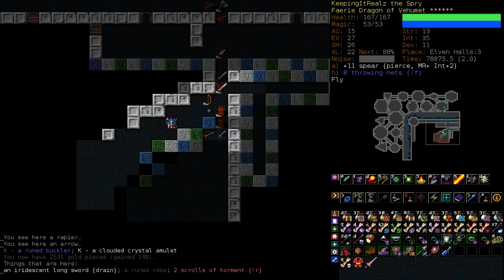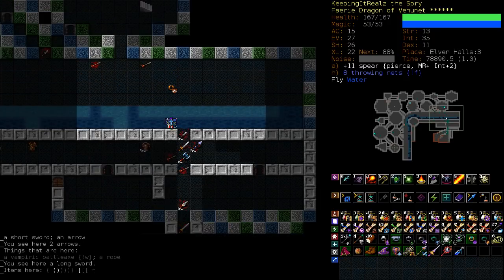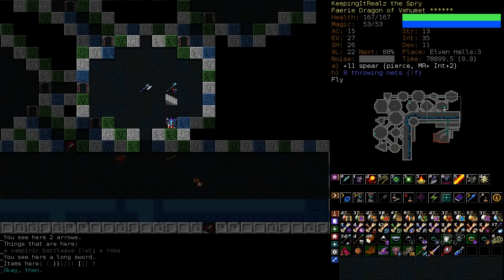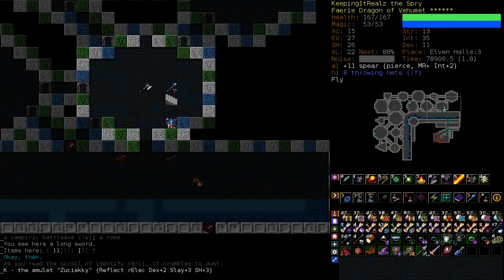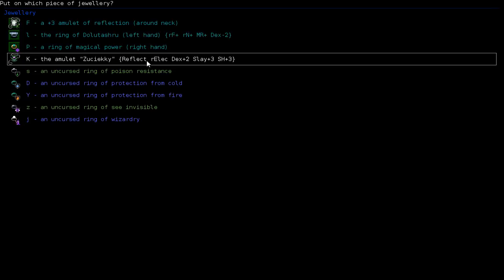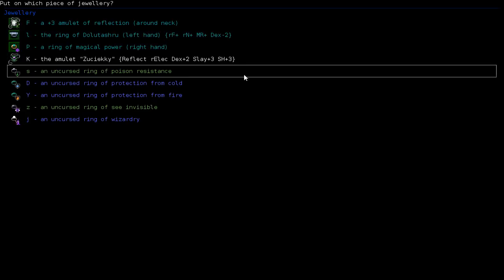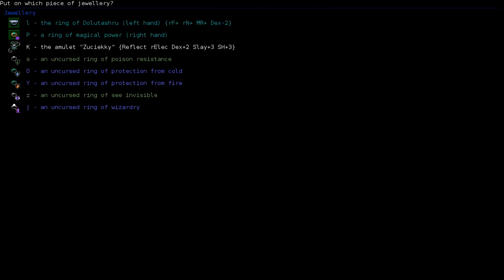We've just found an artifact amulet, a rune buckler which I don't think we'll want, and an artifact longsword which we're going to test — who knows what magical properties it has. Got plenty of identify scrolls, so we're going to do the amulet. Wow, okay. So this is a crazy amulet. We currently have a plus three amulet of protection. This new artifact amulet is also a plus three protection amulet. You see the shield plus three at the end, but it gives us R-elec, DEX plus two, and plus three slaying. The plus three slaying doesn't matter much since we're not really meleeing anything, but to get R-elec is really strong. So we're going to put that on immediately.